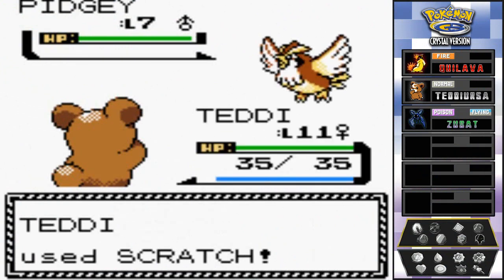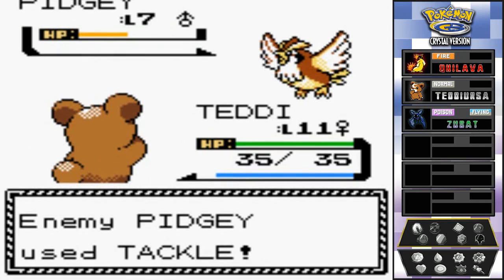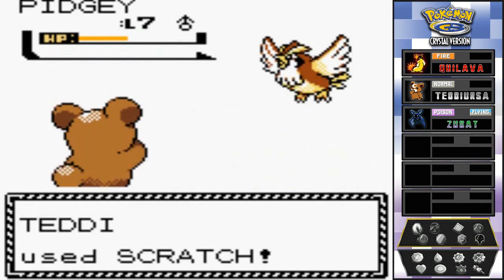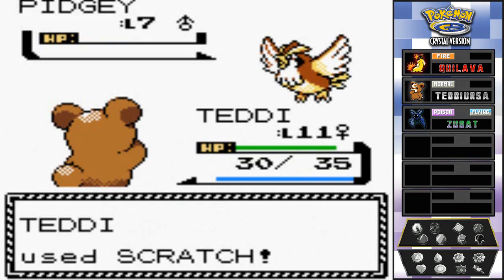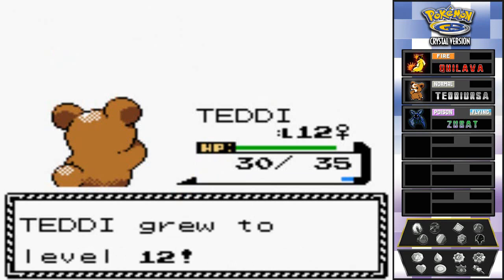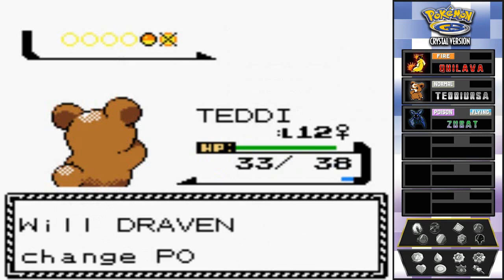Let's destroy this guy with a scratch attack - it takes half his HP! That was a critical hit. Going again with another scratch attack - goodbye Pidgey! Teddy grows to level 12 - good stuff! Now Faulkner sends out his Pidgeotto.